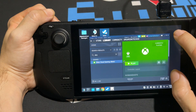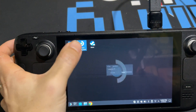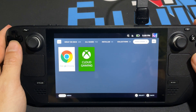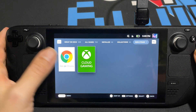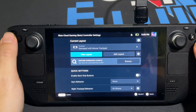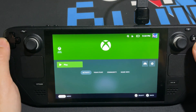Close out of Steam, then at the top hit 'Return to Game Mode' to go back to the regular SteamOS. In your library, scroll to the right and you'll see the non-Steam game with the cloud symbol. Before launching, click the controller icon and make sure the input is set to 'Gamepad with Mouse Trackpad.' Then hit Play.